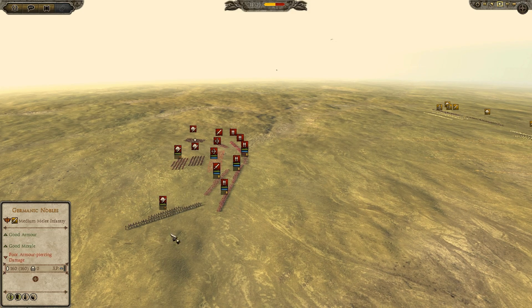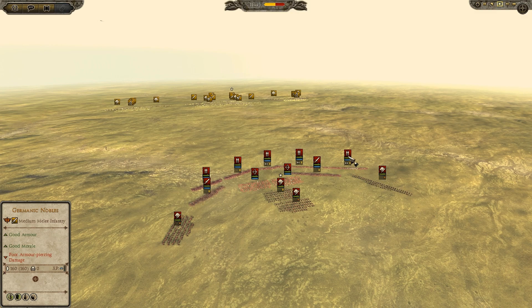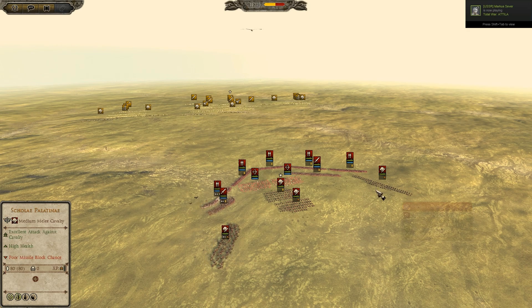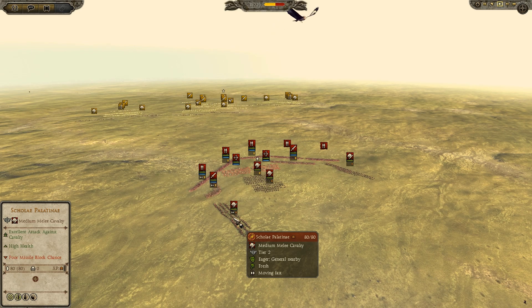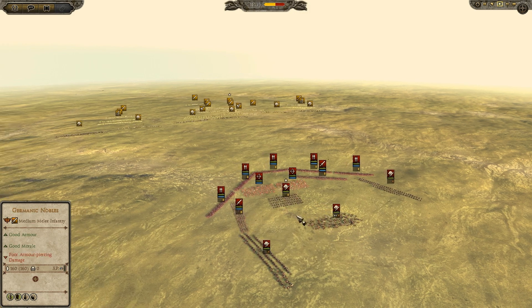Look at my opponent - he has wasted all his money on these Cornuti Seniores, the heavy spear infantry, and look how many upgrades he has got for these units. He has got only 4 units of cavalrymen, maximum was 6, including the general, and all of them are melee cavalry. He has 2 units of Sagittarius and 2 units of Herculean Seniores.